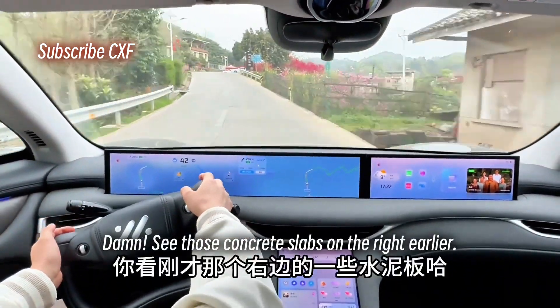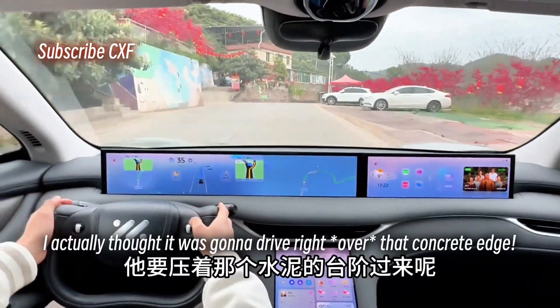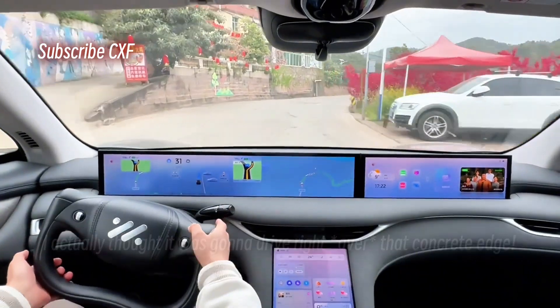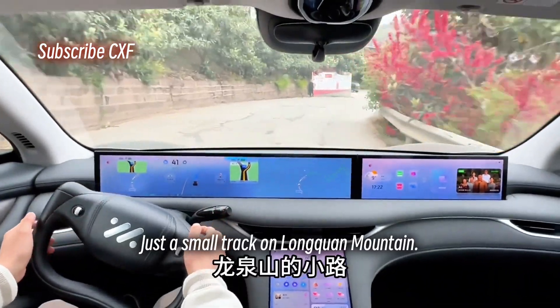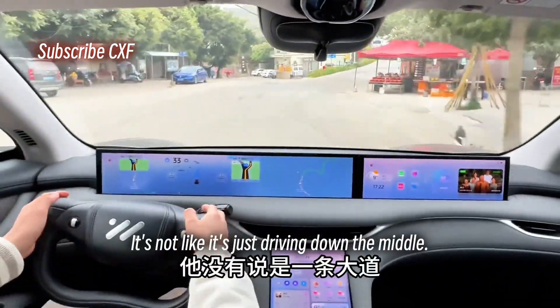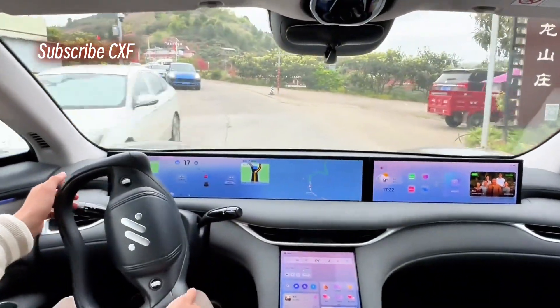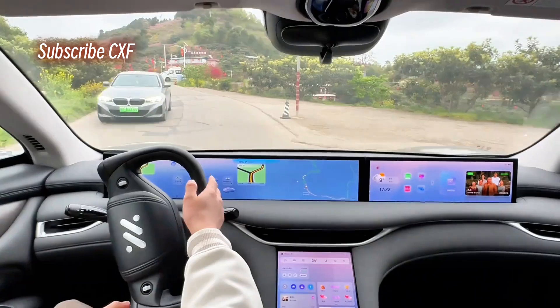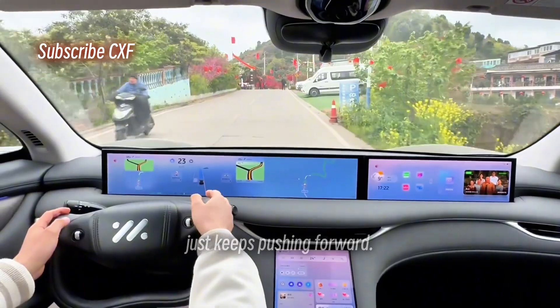See those concrete slabs on the right earlier? It drove over part of them, but we gave it space. I actually thought it was going to drive right over that concrete edge. This road doesn't even have lane lines — just a small track on Longquan Mountain. Super stable. It's not like it's just driving down the middle hogging the whole path. Its brain just doesn't quit, never stops, just keeps pushing forward.